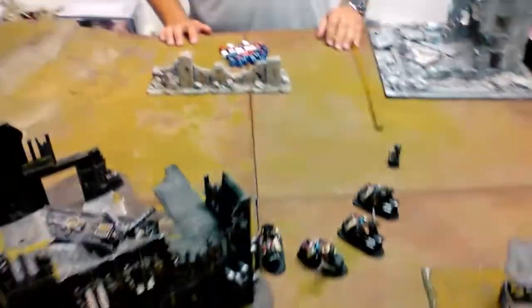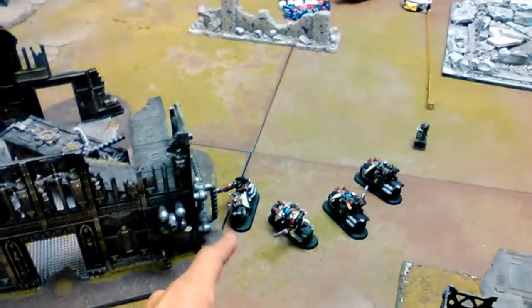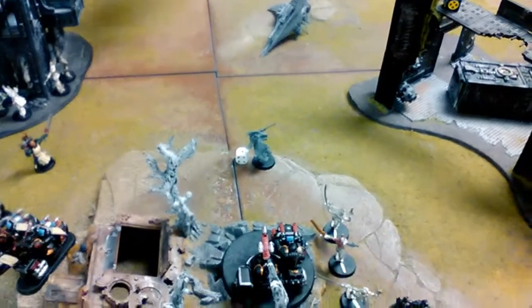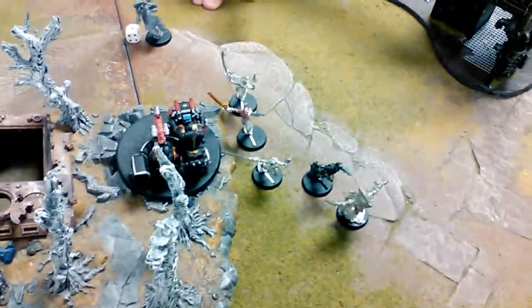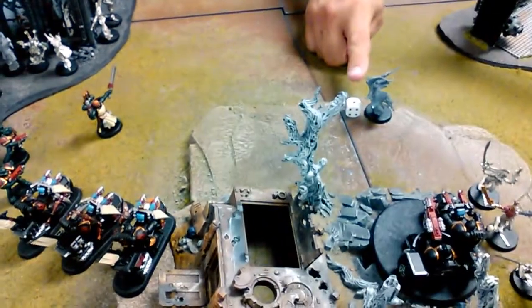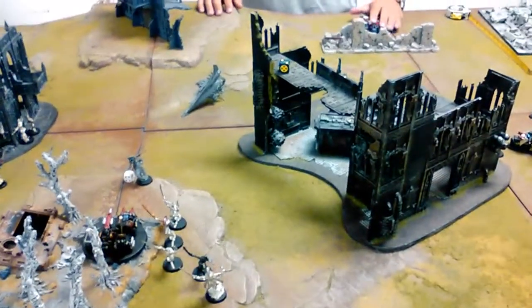At the bottom of turn two, the Harlequins had a pretty good psychic turn. The Shadow Seer's Nova killed a couple of bikes. The Death Jester whiffed again. They were able to charge the assault marines and wipe them out. This troop charged the Command Squad bikes and wiped them out. The Solitaire failed an eight-inch charge, took some plasma and a bunch of wounds. The bikes charged the unit holding the objective in the building and wiped them out.